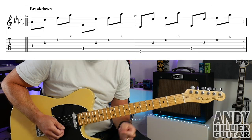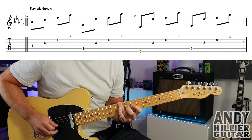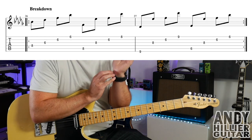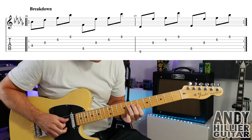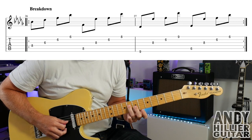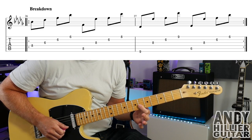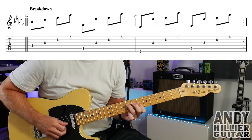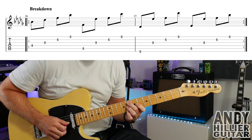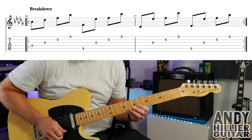And then after the middle eight, we get this little breakdown. It's actually up an octave but I wrote it down an octave, because it's not playing on guitar — it sounds like a synth type thing. So we're going to play D8, G6, B6, and E6. And then it goes A8, G8, B6, and then E8.